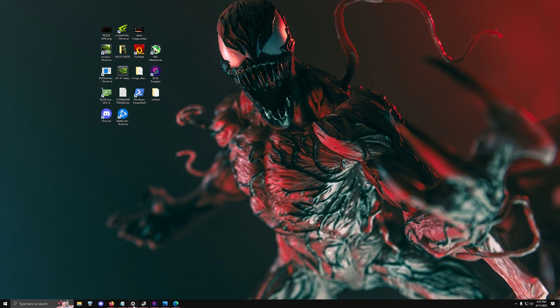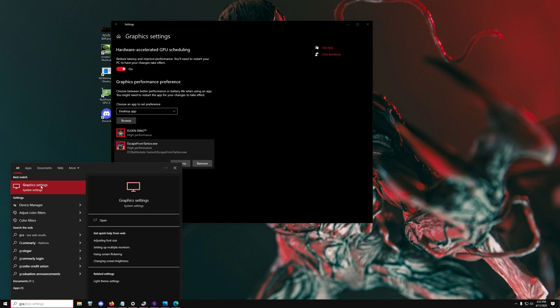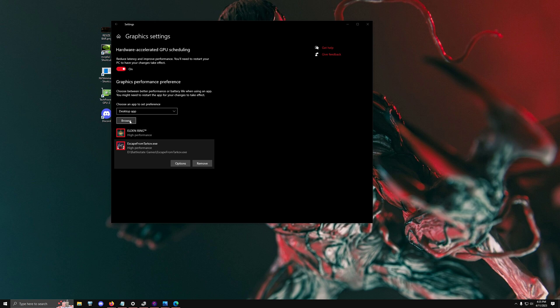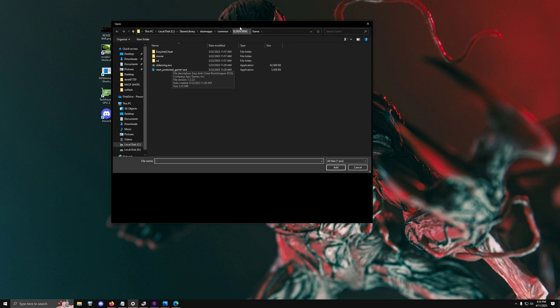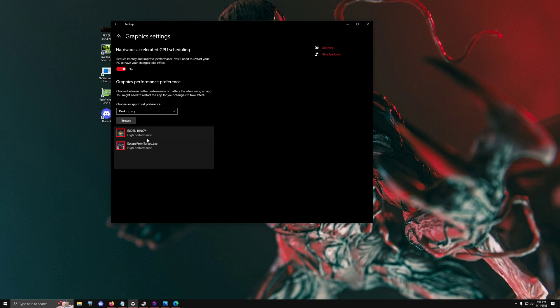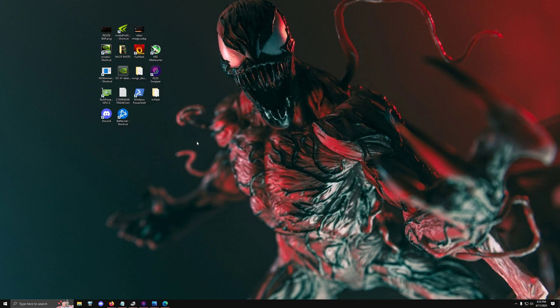Type 'Graphics' in your Windows search bar. Enable Hardware Accelerated GPU Scheduling — this is different from hardware acceleration in apps. It allows context switching where your GPU can do one task and briefly interrupt it to do another, improving system performance. Click Browse, find your game's EXE in the Steam library folder, change its performance to High Performance, and click Save. Games like Tarkov and Elden Ring really benefit from this.